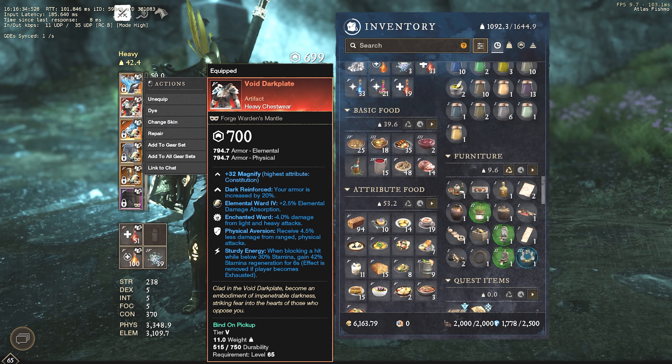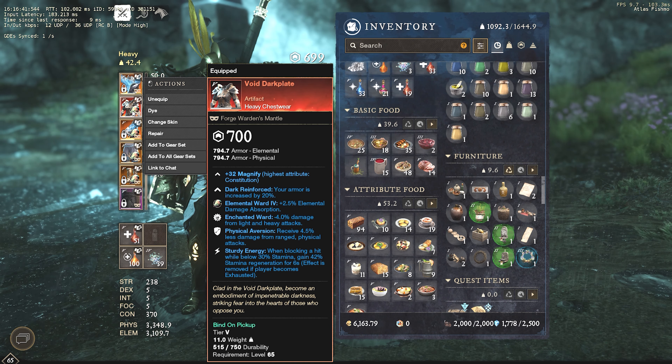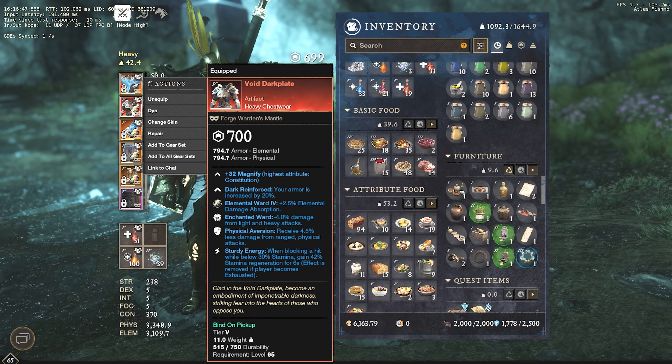Same thing with our chest — the Dark Plate, which you get from Barnacles M1 — that gives you Physical Aversion. So Physical Aversion, Thrust Protection, and Elemental Aversion together cover pretty much all range damage that can be done to you.